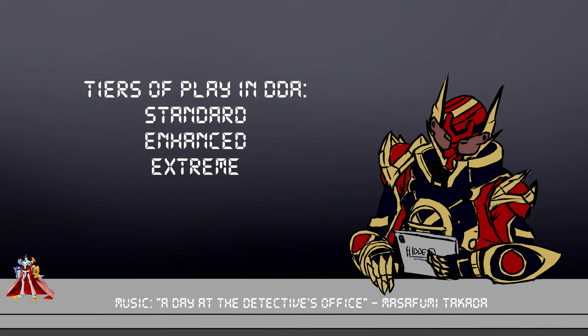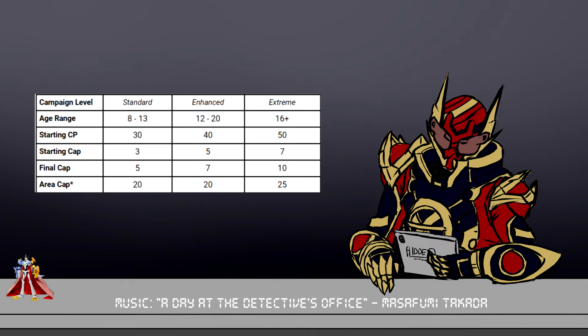Digimon Digital Adventures has three tiers of play. These used to be divided purely by age range in version 1.3, but in 1.4, age ranges are more of a general recommendation for that power level — they've been turned more into power levels than age groups. The three levels are Standard, Enhanced, and Extreme. On screen right now you can see how those break down, and you might see some terms that don't make any sense to you — I'm going to explain these terms.